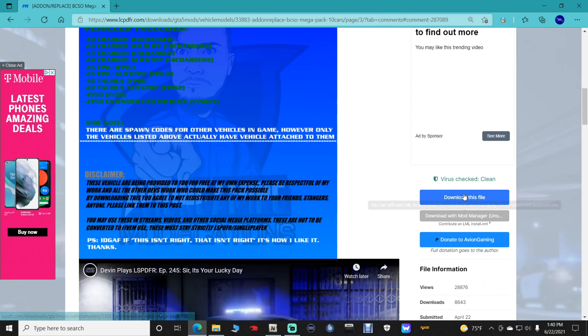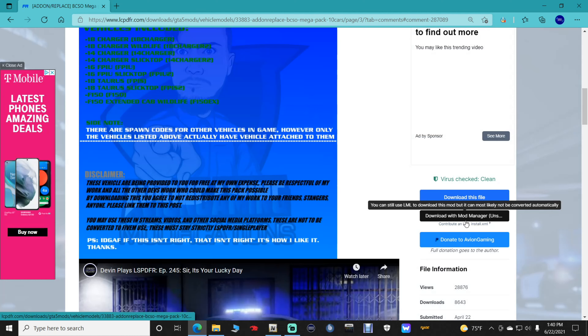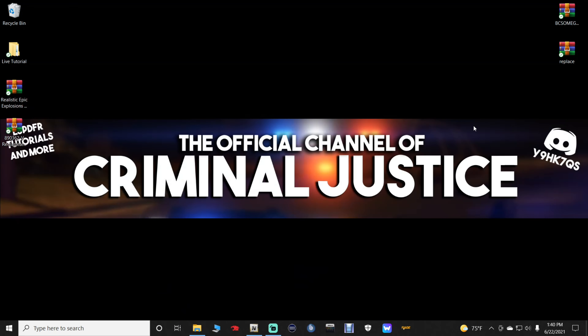Scroll down and click download. You want both of these files — click download here, and then once that's done come back and get the one that says replace.rar. You want both of these files. Put them somewhere where you know how to get to them.